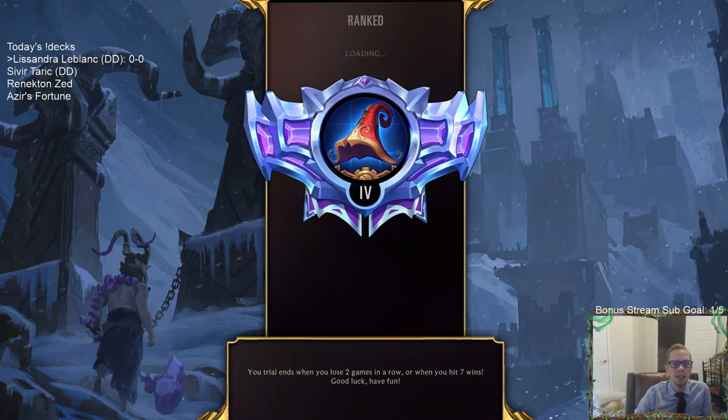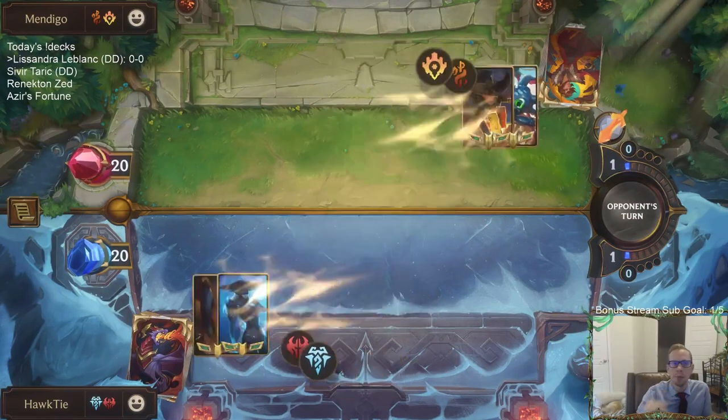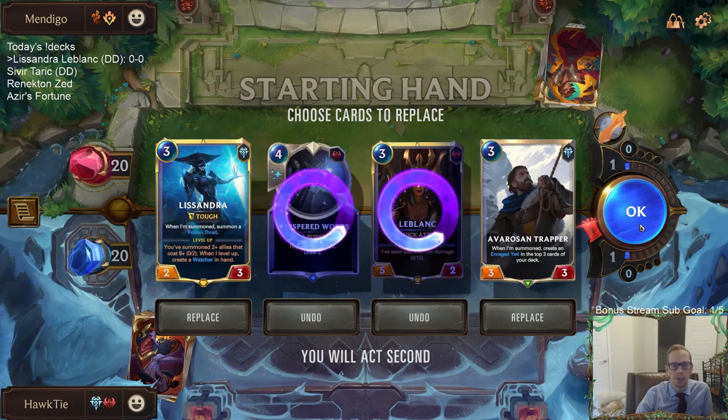Let's go ahead and play our five games in ranked with two new champions together. We have Ice Shards — that could be an important card. It's a good hand with lots of three-cost cards, but sequencing is tough. We want Trapper early but also want Lissandra first for the Frozen Thrall countdown. I'll replace Whispered Words and probably one of these threes — keeping Trapper and Lissandra.